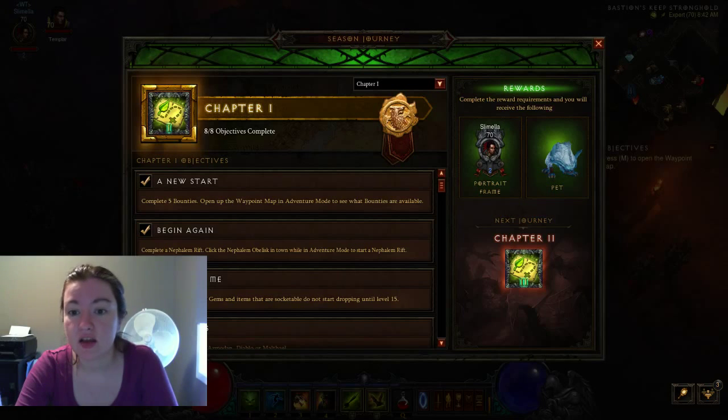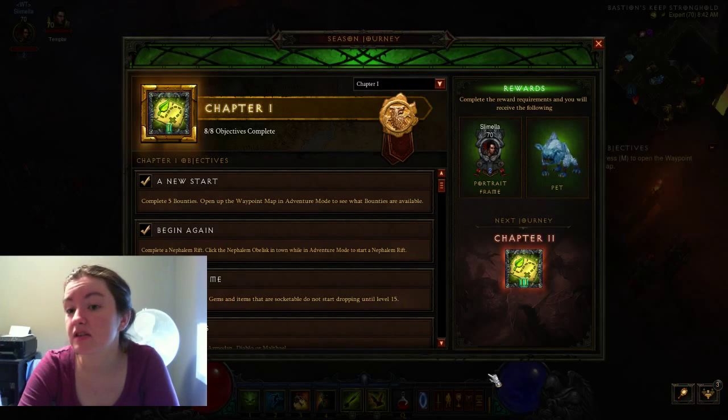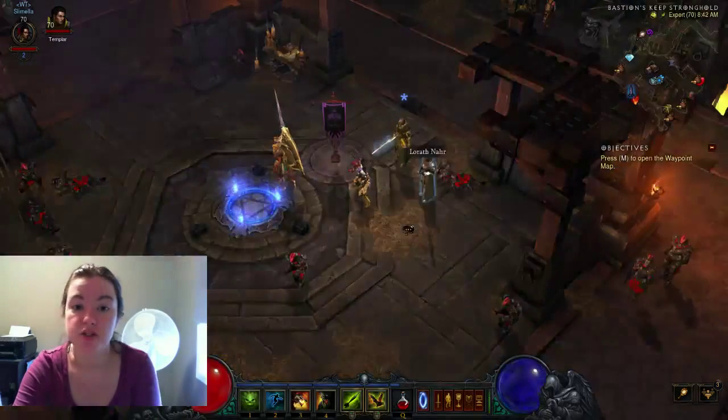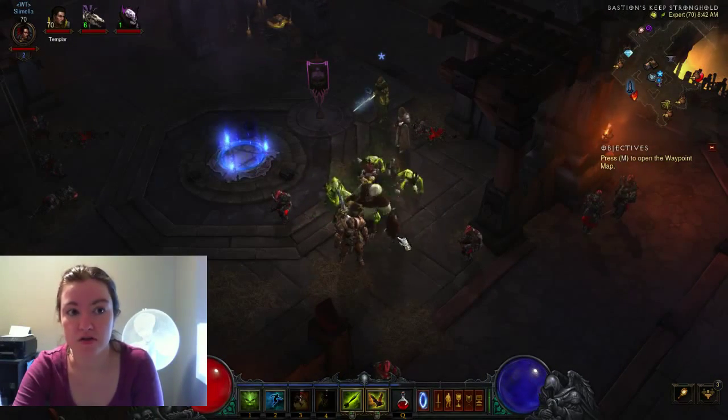So let's talk Diablo. The new season is out, and there is a new way of leveling your season characters and unlocking all the fun stuff. The first thing you're gonna do is you're gonna roll a season character. I rolled a Witch Doctor. Her name is Slimella. She's pretty freaking awesome.